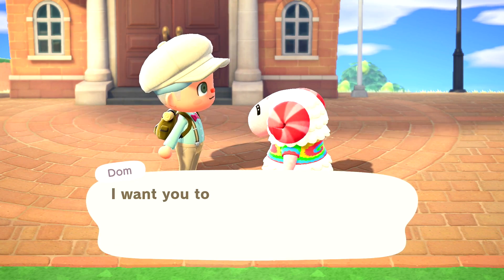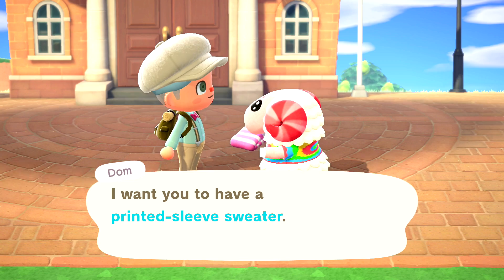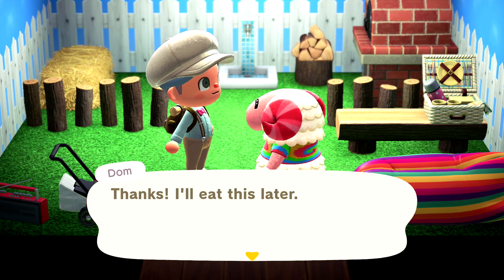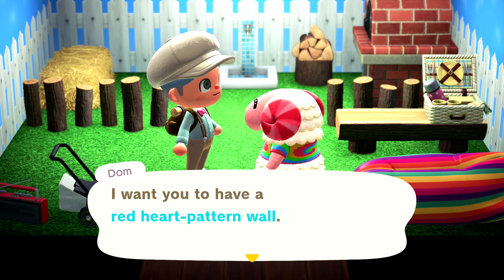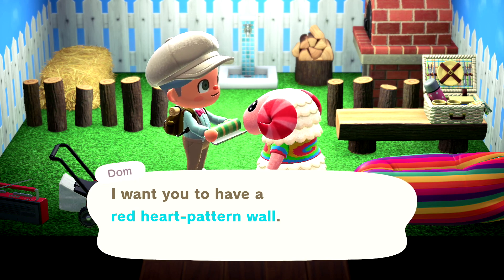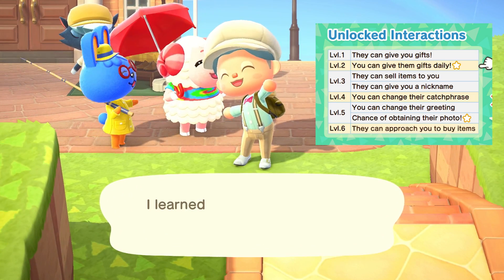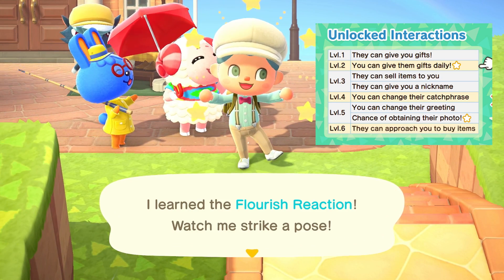The goal is to raise our friendship level to 5 so that we can have a chance to receive the portrait. There are a few ways to track your progress: one is to see if the villager gifts you back wallpaper or flooring, which lets you know you're at least at levels 3 or 4. Additionally, you can see if you've unlocked any special interactions with your villager, like changing their catchphrase, to track your progress as well.